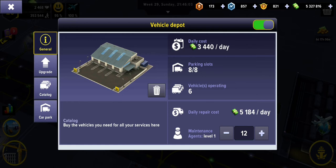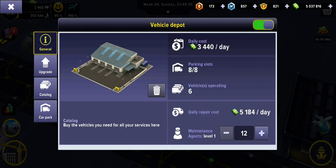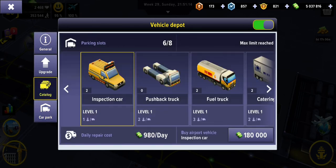This is also seemingly a problem — we need to upgrade the max maintenance staff count. Right now we're at 12 and we need 15, so we'll buy that upgrade and then increase the staff to 15. Then we go to the vehicle depot catalogue and now you'll see that we can buy the inspection vehicle.